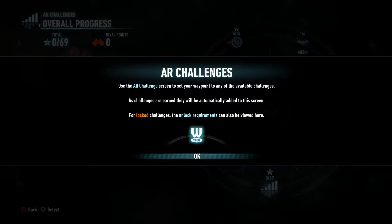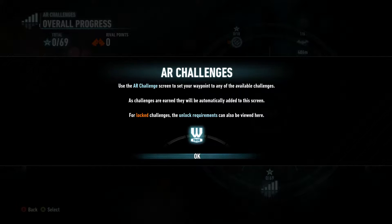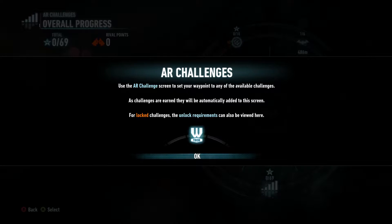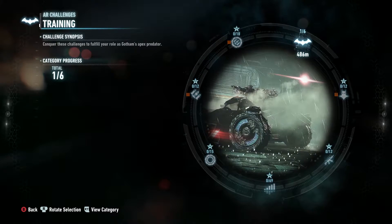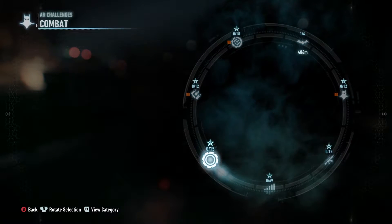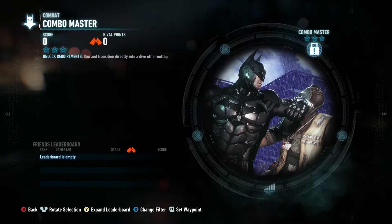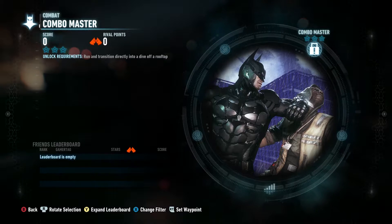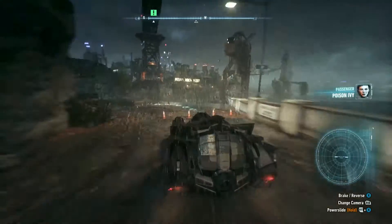So we have Batmobile combat, bat training, Batmobile hybrid, predator, combat — and combo master, run and transition directly into a dive. They're just little challenges for us to complete if we wanted to. But for right now we're going to continue on trying to catch up with Gordon. Thank God for the Batmobile. I hope I don't lose health for crashing it.